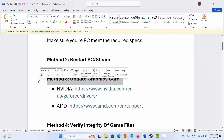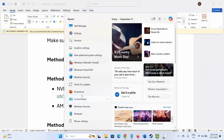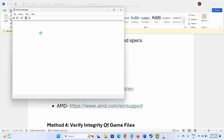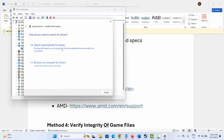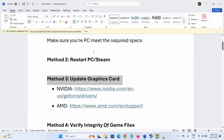The next solution is to verify or update your graphics card. For that, go to Windows Search and search for Device Manager. Open it, then expand Display Adapters, select your graphics card, right-click on it, click on Update Driver, then click on Search Automatically for Drivers. This will tell you if there is any update available. If an update is available, update your graphics card.